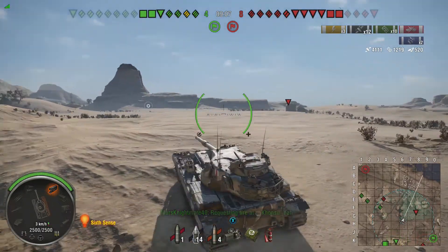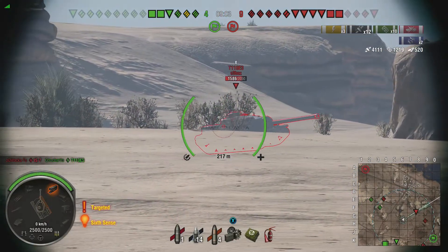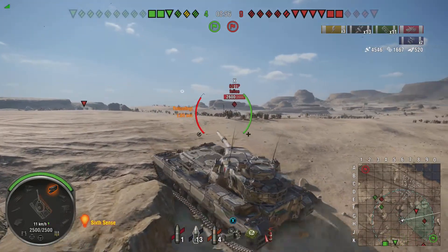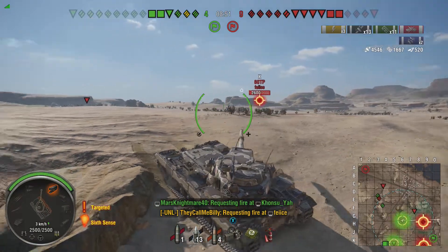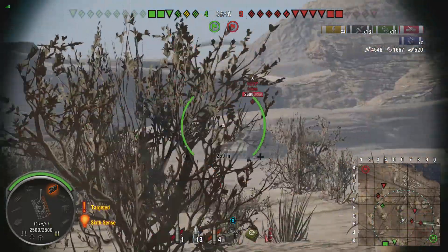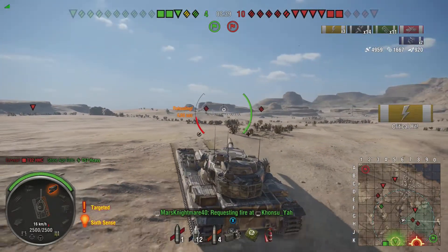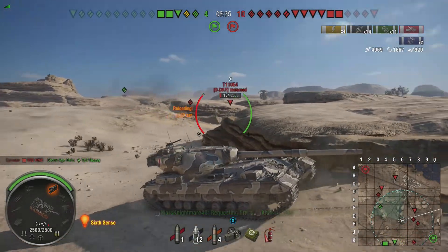I don't know how my whole team just dies, but that's exactly what they do. I see a free pen opportunity — I'm gonna shoot the E3 and pen him. That adds a little bit more damage to my base values. Do I get a free shot on the 60TP? No — I don't want to give him my lower plate. Because when I have that kind of shitty accuracy in tanks, my shot never goes where I put the reticle. But when they do it, they can do it on the move from 400 meters away.